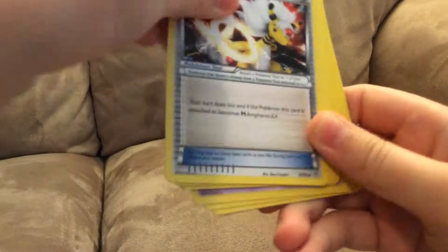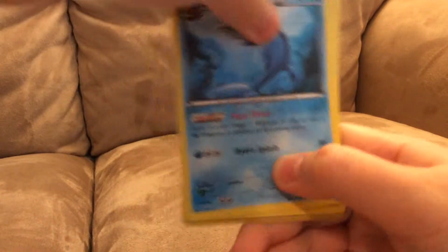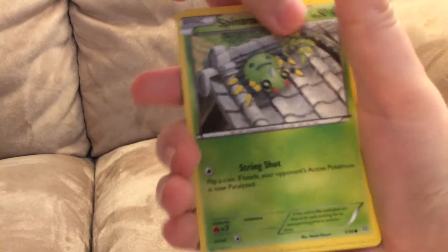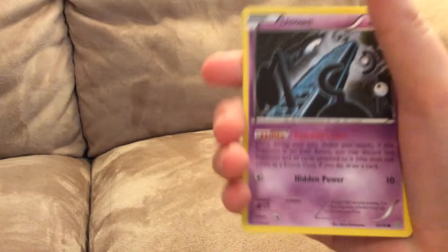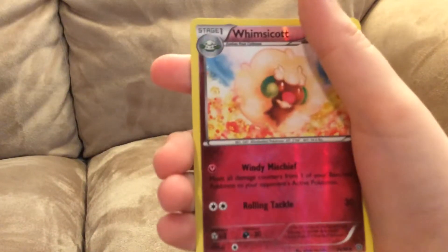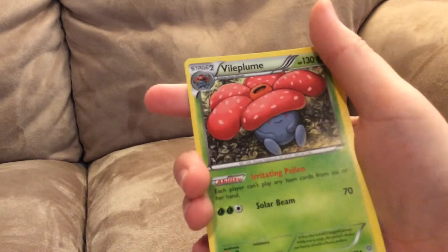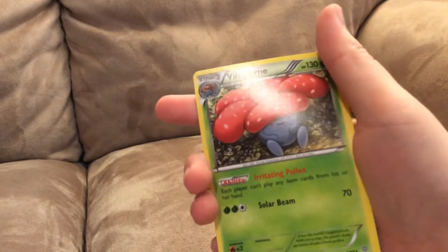Eevee Spirit Link. Vaporeon. Sligoo. Spinarak. Porygon. Unown. Beldum. Goomy. Whimsicott. And a regular rare Vileplume. Not bad — Irritating Pollen: each player can't play any item cards from their hand. And Solar Beam does 70 damage. I got the regular rares but okay.